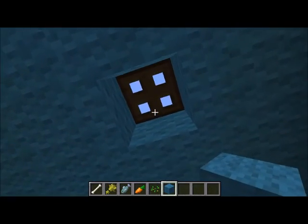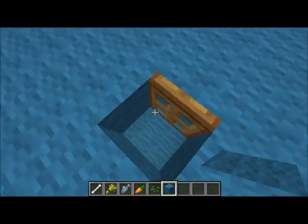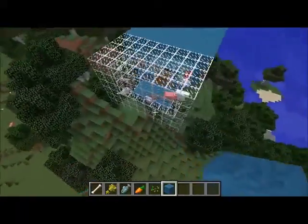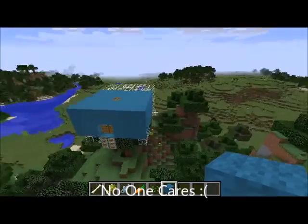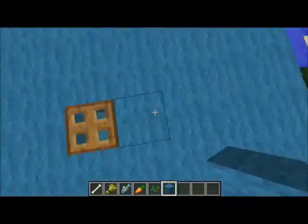So up above me is a trap door, which I can use to get to the outside world. So that's the front of my tree house. Side, back, other side. Yeah, that's it for now. Let's go back inside.